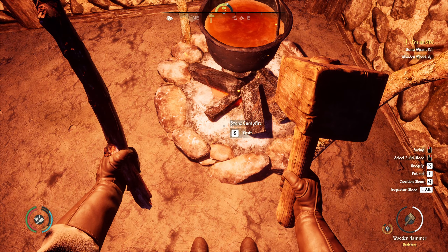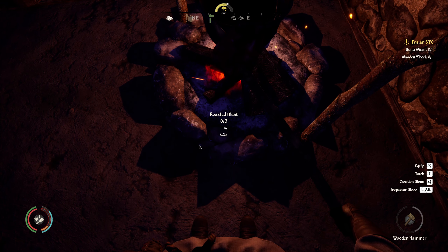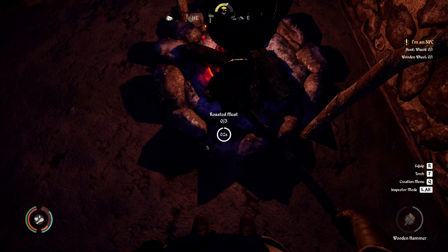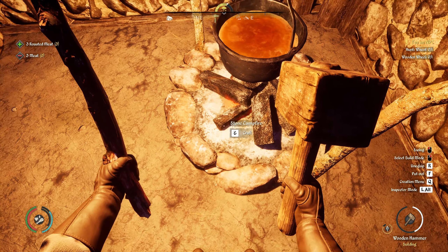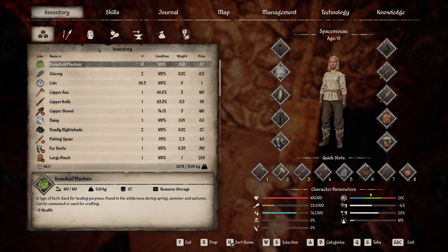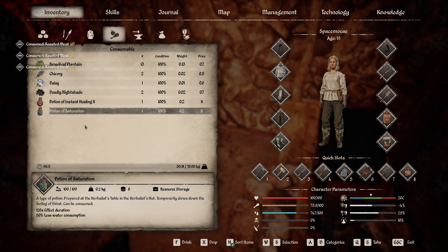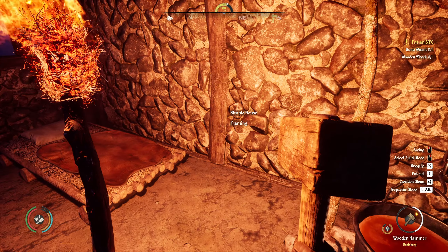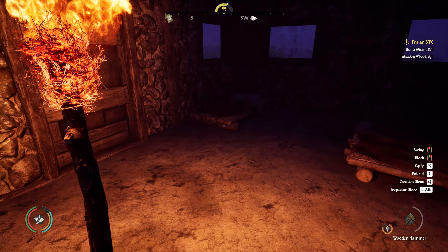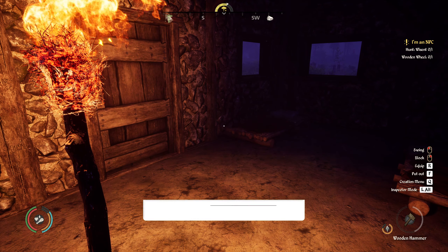Let's create some roasted meat. There we go. Put the hammer away. Yeah, that's enough for now — that's good. Not the torch, the hammer — there we go. I'm going to leave it at this. I'd like to thank you all for watching. Don't forget to like and subscribe if you haven't already done so. Hopefully until the next time — bye for now.